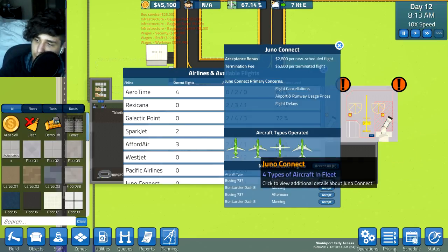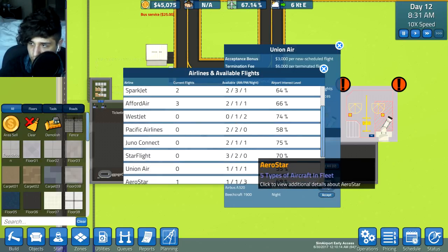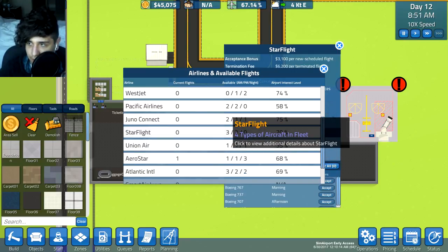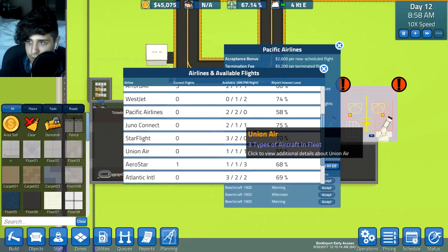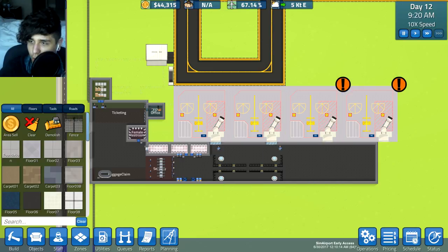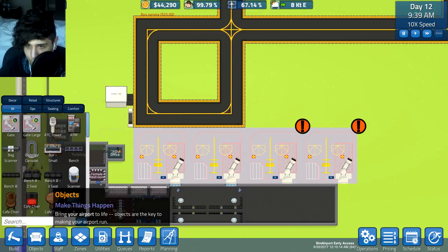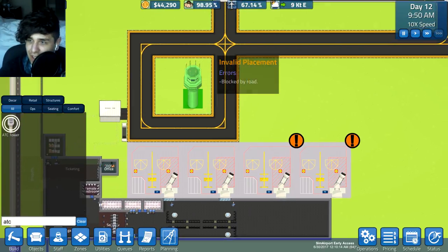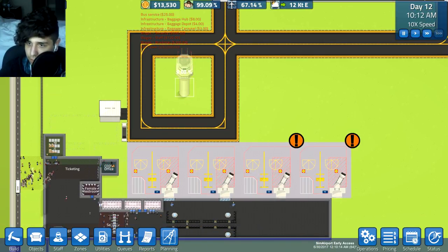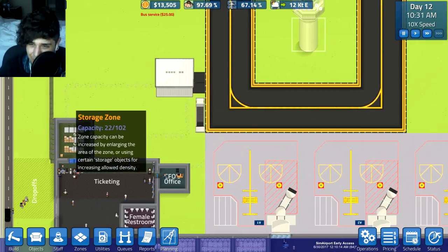I just realized we have a big issue - I made two more small aircraft gates but we have nobody left to accept flights. No one wants to be a part of us! Oh wait - I forgot about the ATC tower thing to have more flights. I haven't played this game in a long time if you couldn't tell. So we're gonna place the ATC tower right here, just like last time.